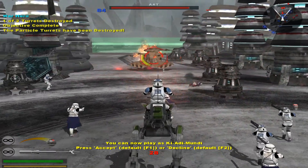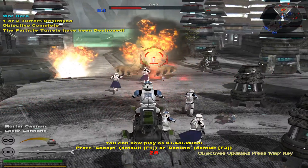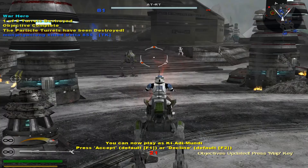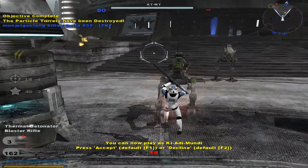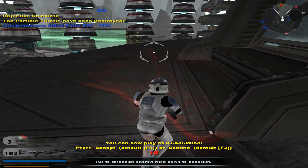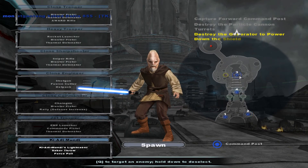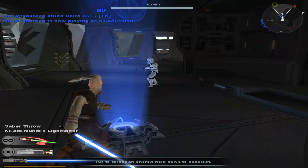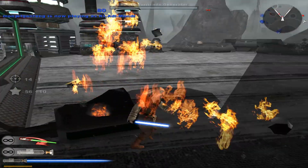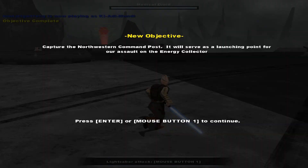Listen up, men. Before we can begin our assault on the energy collector, we have to get past the shield barricade. Get behind the shield and take out the generator. Capture the CP — it'll serve as an excellent lookout point for our mission.